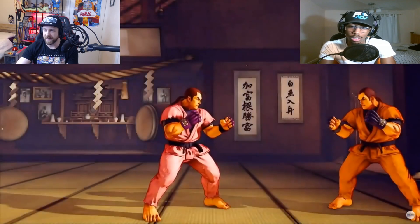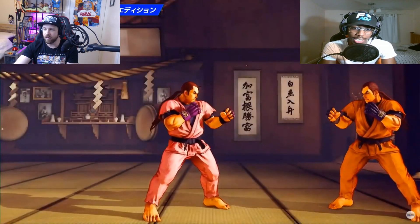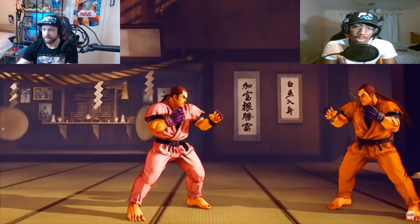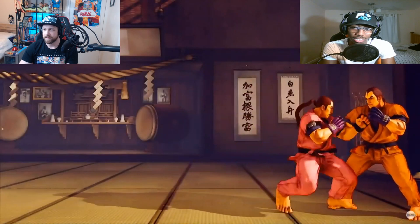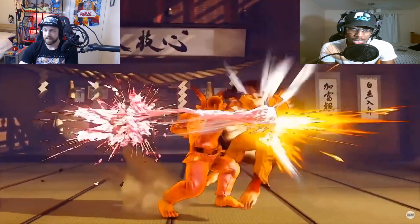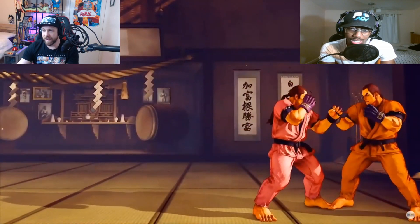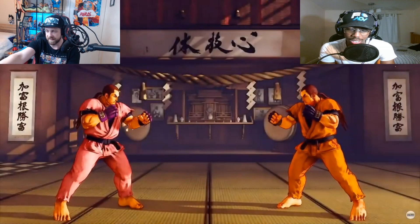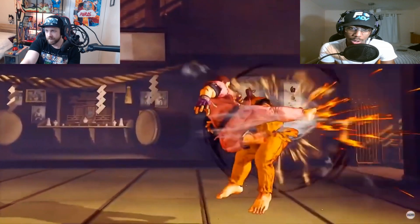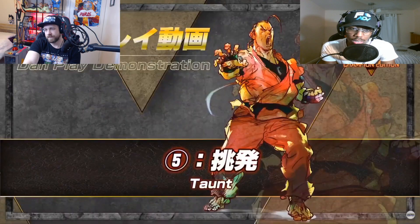There's definitely going to be some interesting juggle tools here. You can see he does DP into another DP — I want to see if he can do it from fireballs too. Even mid-screen, if you don't do the follow-up DP you could just use it for oki. His anti-airs might do a lot of damage. And then there's juggling into the Dan kicks as a finisher — that looks cool, it might have good frame advantage after. That sent you from mid-screen all the way to the corner.